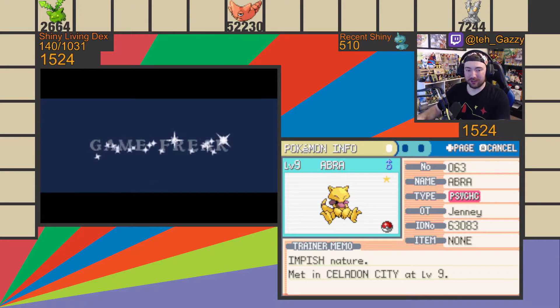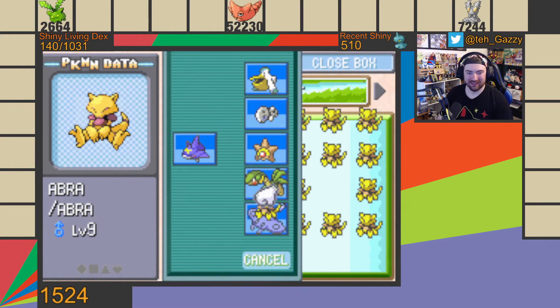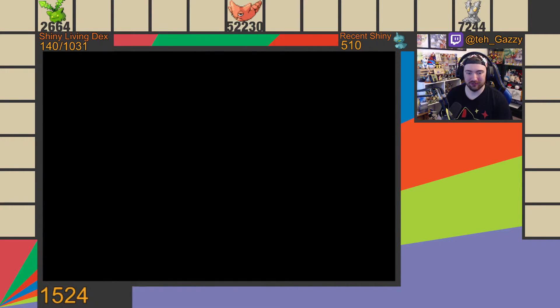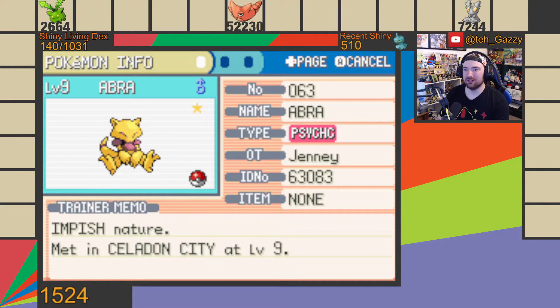I'm going to hop over to the single screen real quick, and then we can show this thing in battle. We are back with the single screen — we got the Shiny Abra! Like I said, that only took a couple hours to find. This really is a very fast shiny hunt. It probably showed the nature already, but I didn't see it in my excitement. It's Impish — plus defense, minus special attack. I take it back, that is awful. That is the worst nature we could have possibly gotten.